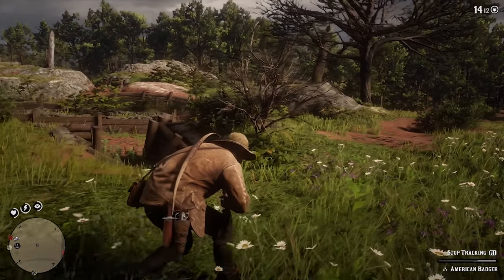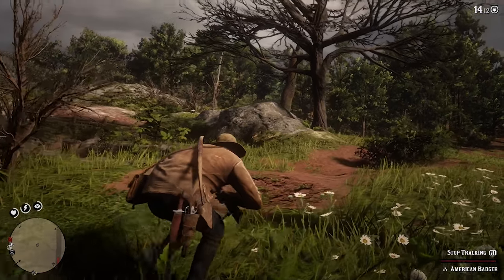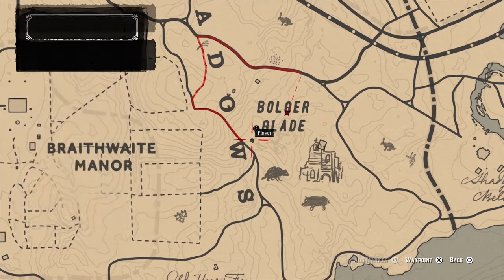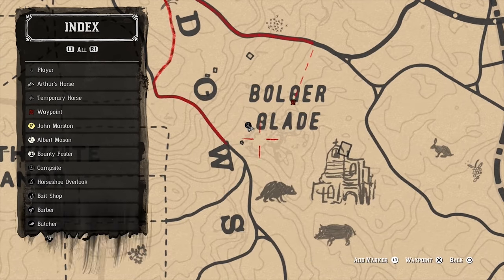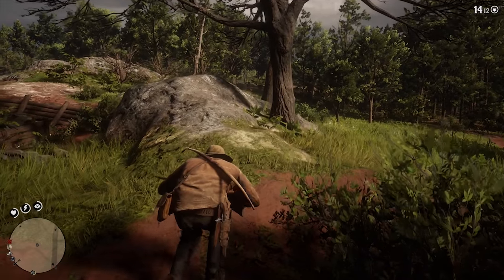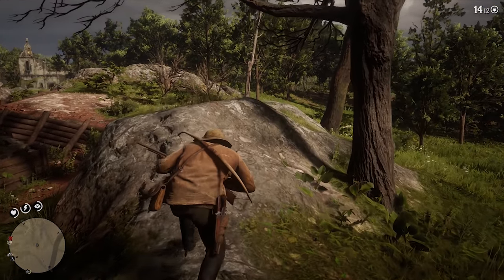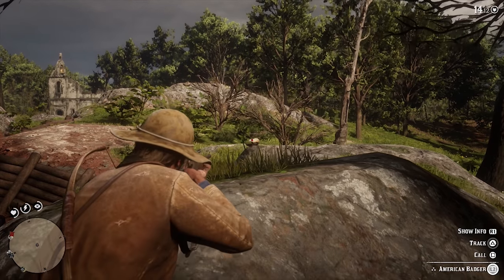Oh my gosh, if I can just pull this off. I've been hunting this bad boy for an hour. They always seem to appear right on this rock. I'm in Boulder Glade right here and I've shot this same badger three times. If it doesn't work for you, just pitch a camp and sleep overnight and it should pop up for you. Don't get too close — please don't scare it off. You can see the blood from the last badger that I shot.